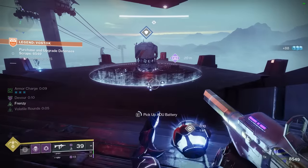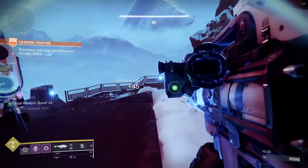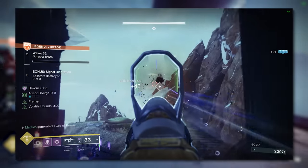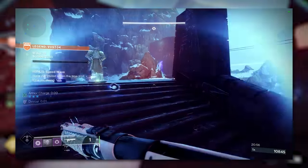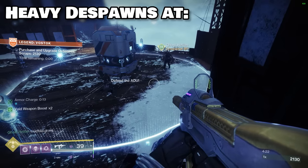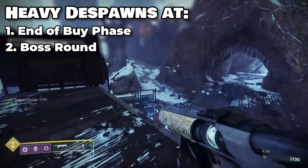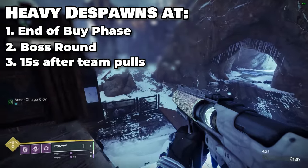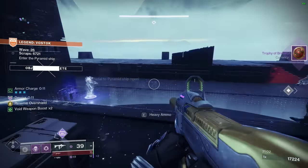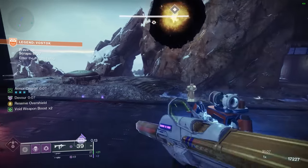Heavy ammunition crates that spawn when successfully completing a bonus event — such as capturing a pyramid point, collecting motes, killing splinters, or defeating a speed round quickly — will automatically despawn at the end of any buy phase, boss round, or 15 seconds after someone on the fireteam pulls heavy from the crate. You can use this information to coordinate with your team on when to pull heavy at the most opportune time.